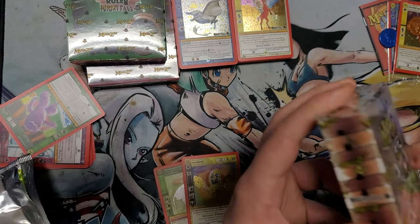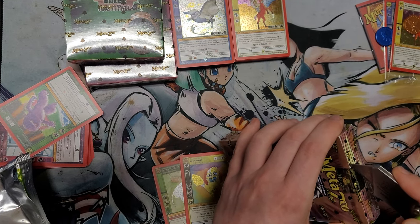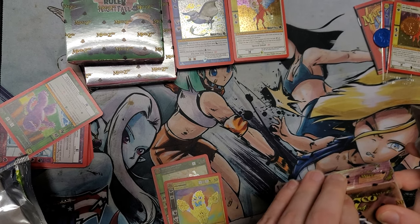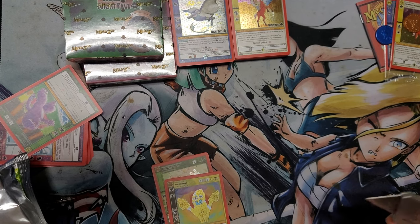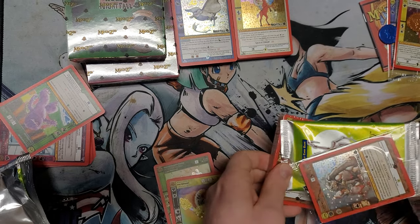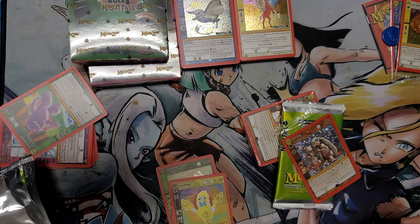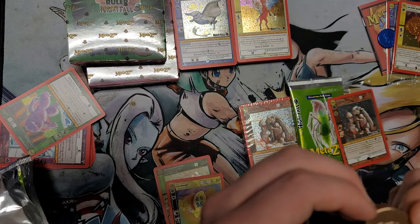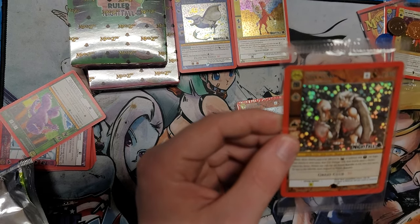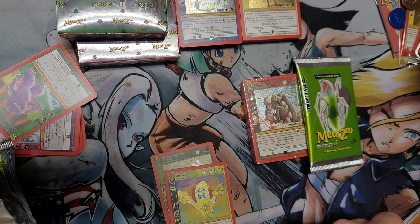Now we're going to move on to the Earth Deck. I'm going to carefully cut that. Let's see our coin - I forgot his name but I think he's in this deck, it's a cool one to have. The promo is Elder Matlocks. Sorry about that cut guys, we got some angry babies. So we got Elder Matlocks right here - it's going to be the promo for this one, we're going to set it over here with our promos and coins.